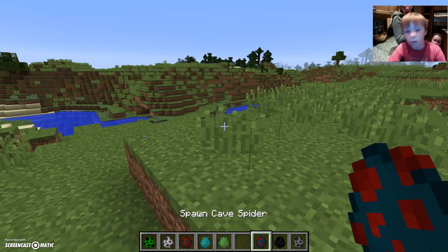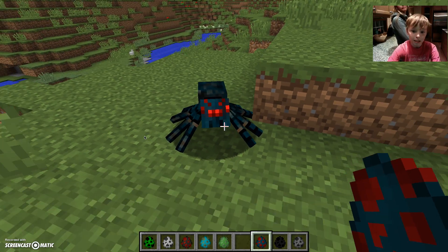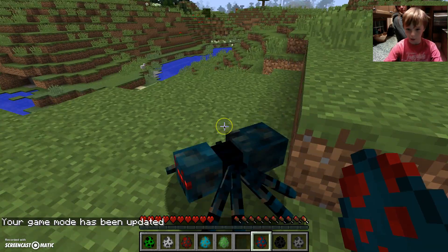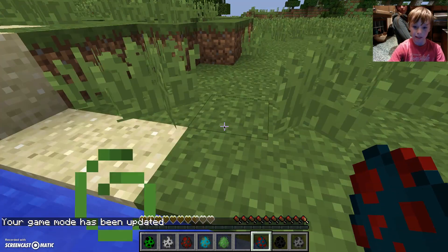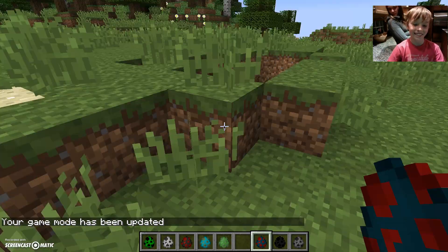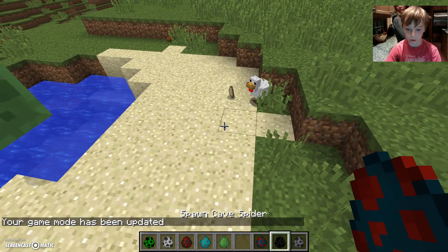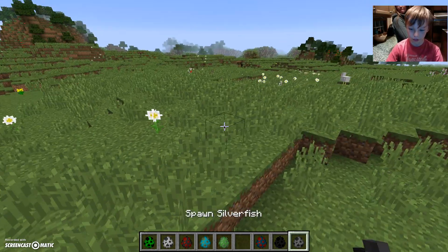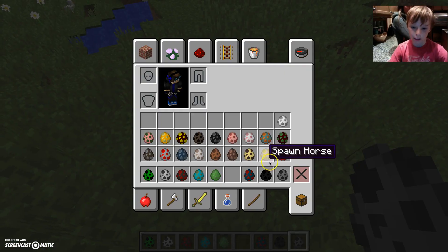We're gonna skip the pigman for now. Next we have the cave spider, which you wouldn't like. This thing can poison you if you go into game mode zero, which is where you can actually die. I have been poisoned so let's get back into creative before I die. Next we have the enderman, which is a really tall guy that can teleport a lot, and the silverfish which is like a little mouse.